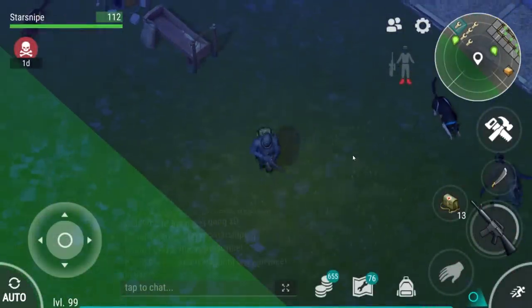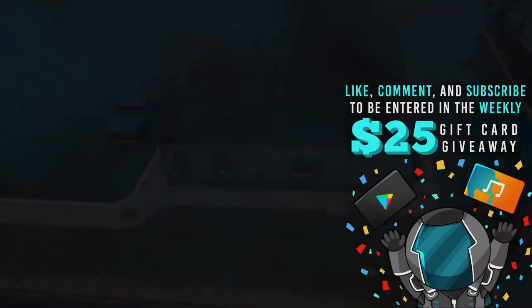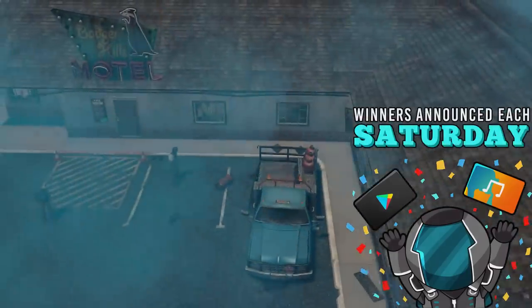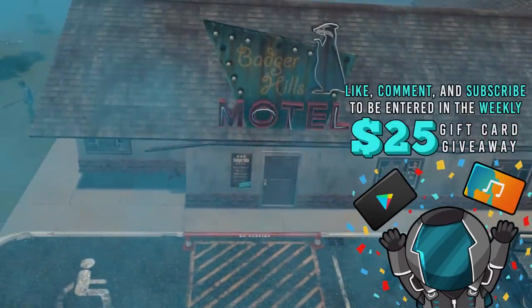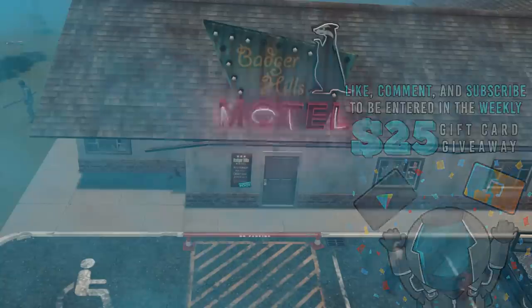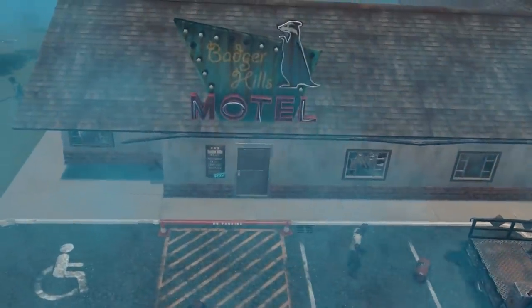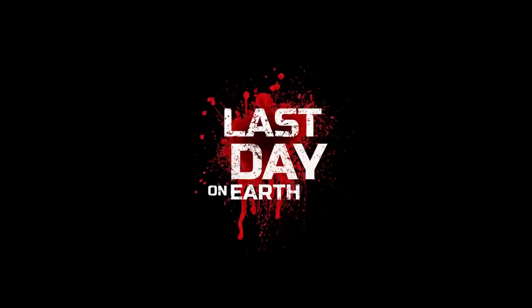Hello everyone, welcome back to another episode of Last Day on Earth Survival. Today we're returning — we got this right here to go ahead and take a peek at. What you guys are seeing is our very overarching overview of the motel, released today with a little bit of a teaser at the end saying 'soon.' This is what happens quite often with updates when they are in the final stretch — this is usually the final teaser before the update itself comes out.